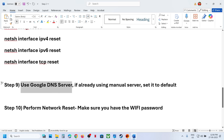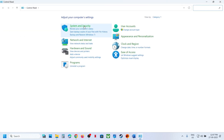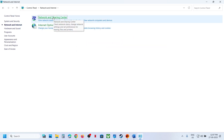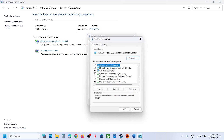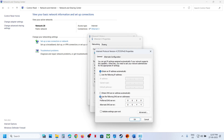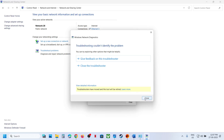Still not working? Use Google DNS. Type 'control panel' in Windows search, go to Network and Internet > Network and Sharing Center, click on your internet connection, go to Properties, select Internet Protocol Version 4 (TCP/IPv4), click Properties, select 'Use the following DNS server', set preferred DNS to 8.8.8.8 and alternate to 8.8.4.4, check 'Validate settings upon exit', and click OK.